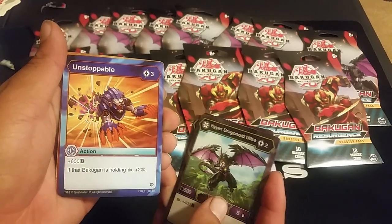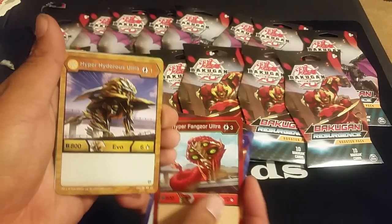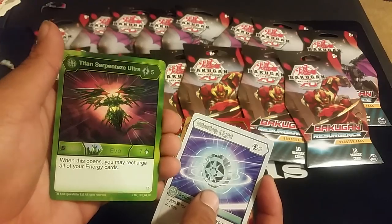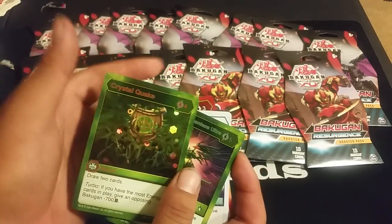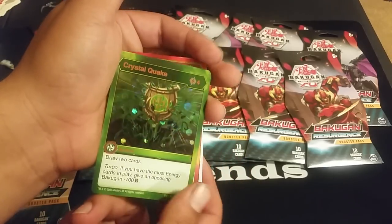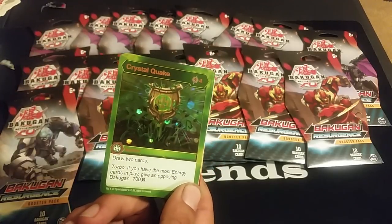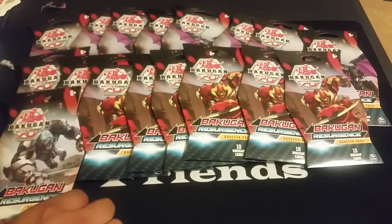Hyper Hydros, Titan Syndius, Water to Ice, Hyper Dragonoid Ultra — nice for a Darkest. Unstoppable. Hyper Fangs Ultra — sweet, got another Hydros, I'm happy. Hyper Hydra Soldier, Blinding Light, Titan Serpentine Ultra — sweet, I can give this to all. Crystal Quake: draw two cards if you have the most energy cards; opposing Bakugan minus seven. This is what Ventus needed — draw power — and it's a four cost with a good minus 700. We're going to use it on your opponent. Pick these up, I recommend that.